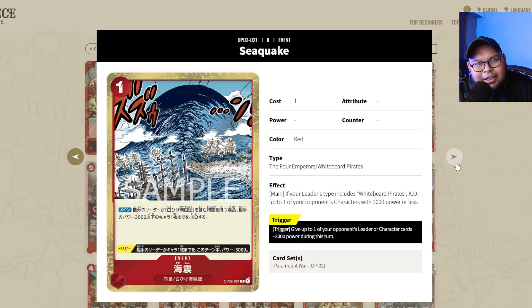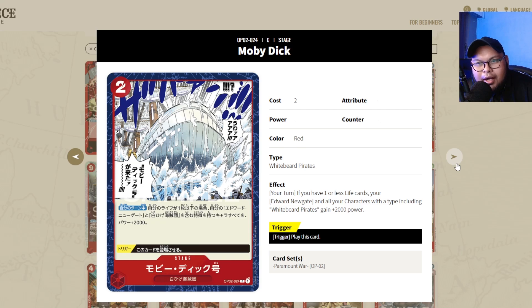Seaquake is a staple as well because you're dealing with early aggression as Whitebeard against Zoro and Red-Green Law — an efficient form of removal. Get your 4x, it's going to be good in Ace and Whitebeard decks in the future. And lastly, the absolute must-get is Moby Dick. Whitebeard decks need Moby Dick — it's what makes the deck work. It's going to be good in OP02 and OP03, so definitely get your playset.